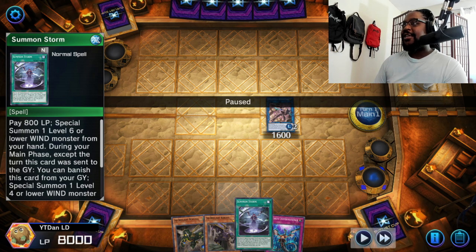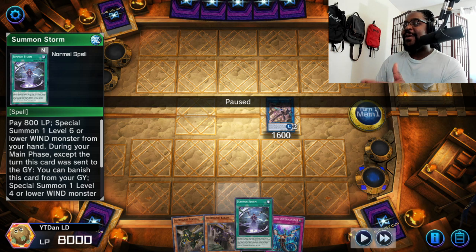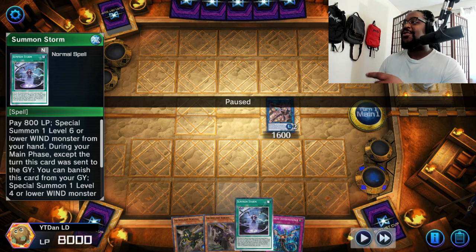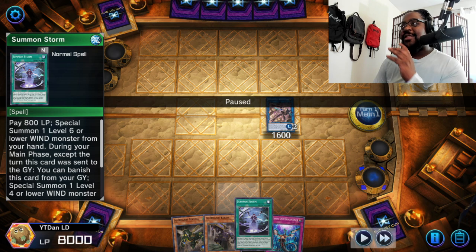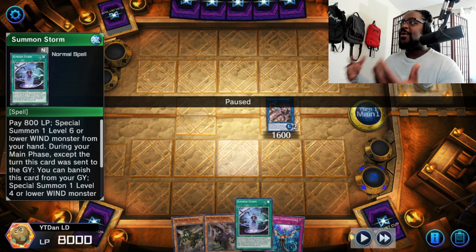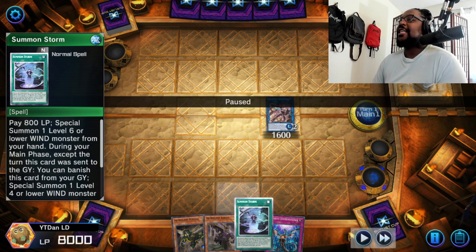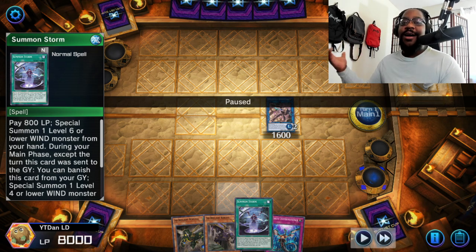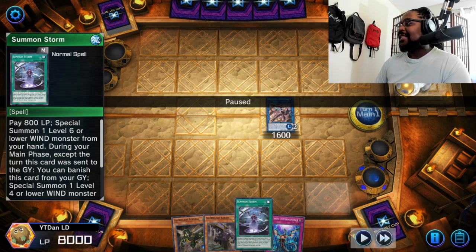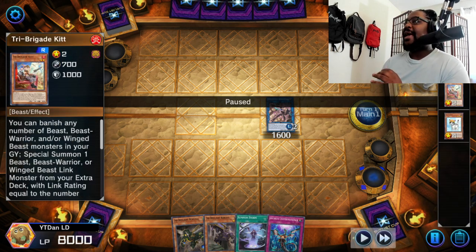Basically you pay 800 life points and you can special summon a WIND monster from the hand. While it's in the graveyard you can banish it to special summon another WIND monster from the hand, but not on the same turn you used it or it went there. This is a really good card to help extend when you just need to play through one turn, but if your opponent doesn't stop you, this card just becomes a one-card Tri-Brigade combo.